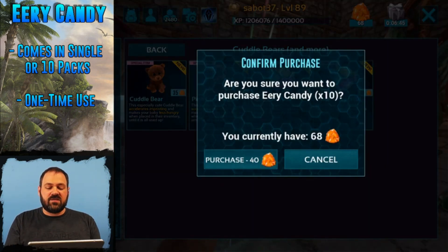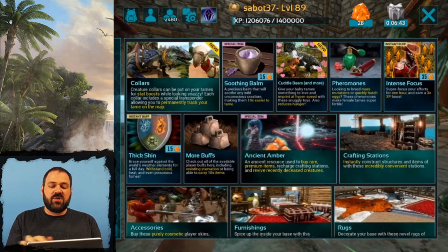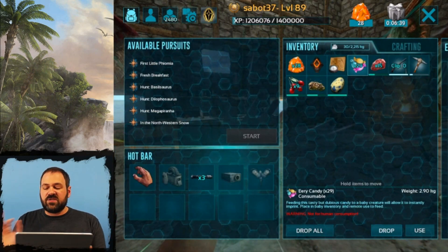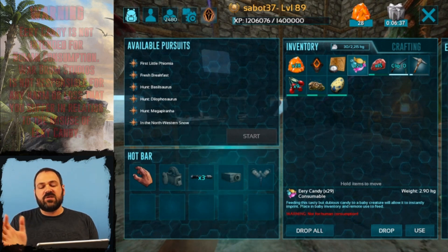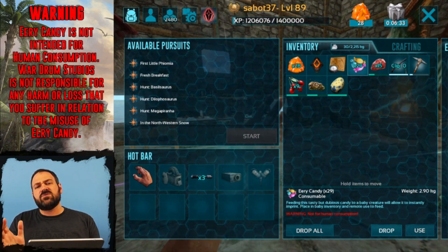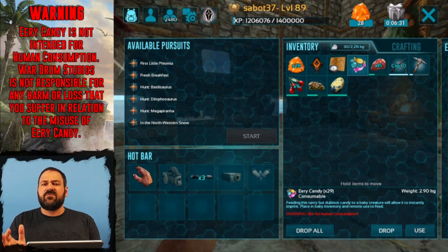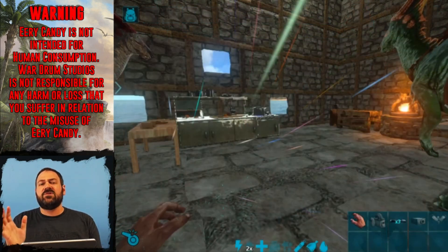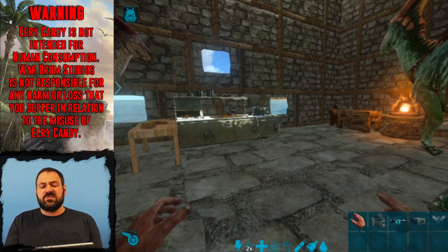We're going to go ahead and pick up a 10-pack here. One thing I just want to point out before we dive into how this works — you'll notice in big red text it says right there at the bottom: not for human consumption. I just want to stress we've only tested this out on dinosaurs. Wardrum Studios cannot be held accountable for anything that may happen to your survivor if you choose to eat this Eerie Candy.